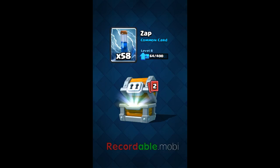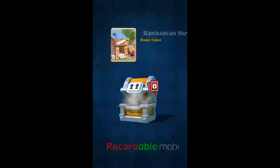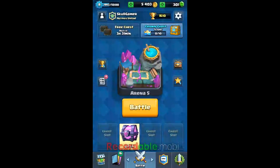So much money — 58 coins! Zap, okay, I love that. I have two zaps in my deck, awesome. If I get fire spirits I will freak out. Knight — I hate you, get lost! I hope it's hog riders or furnaces or something good. Whatever. Okay, let's move on to the magical chest.